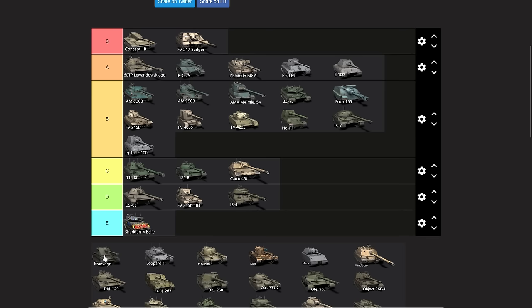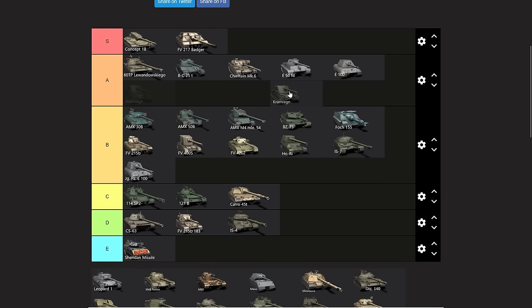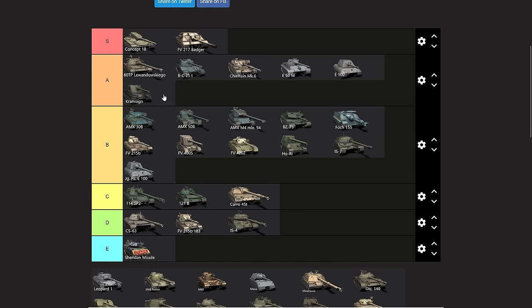The Kronwagen — the WoT PC Kronwagen would have to go above S tier, but this is the Blitz Kronwagen which is an auto-reloader. In a hull-down playstyle it's going to be an A-tier vehicle. It's definitely better than the MX-50B at that. What knocks it down — basically an A-minus for me — is that the vehicle is not very player-friendly. It has an auto-reloader, it's quite slow, and has very low DPM. But it is one of the best hull-down tanks in the game.